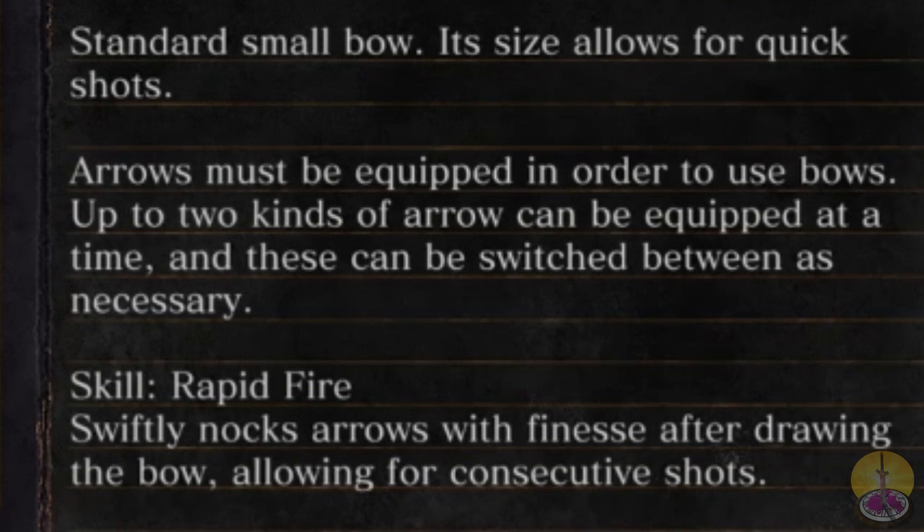Up to two kinds of arrows can be equipped at a time, and use the switch between as necessary. The skill is Rapid Fire - swiftly notch arrows with finesse after drawing the bow, allowing for consecutive shots. We'll take a look at that. It's nice that these bows actually have skills, something that's differentiated between each other, because if they didn't, this would be pretty boring.